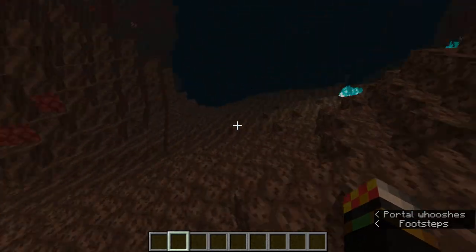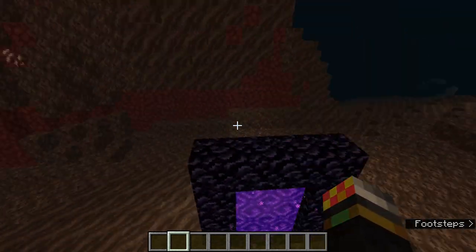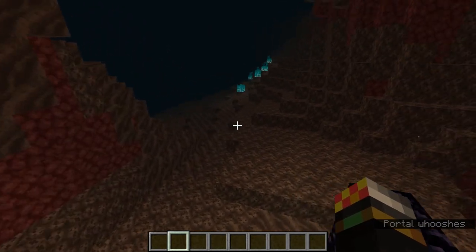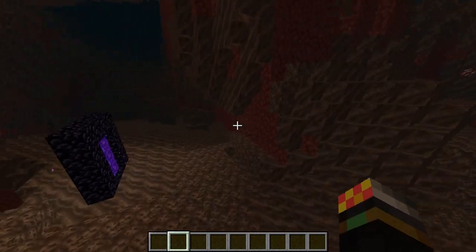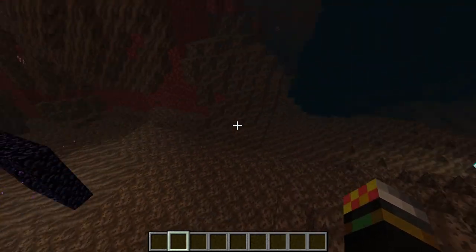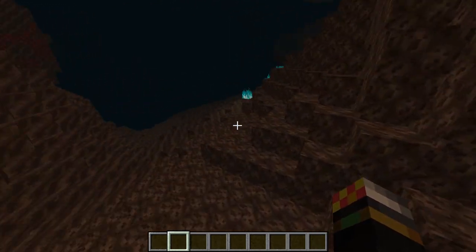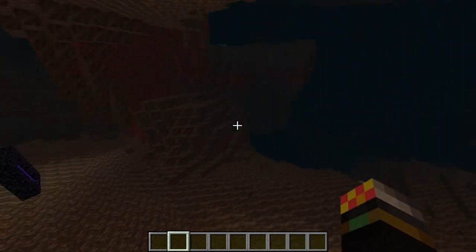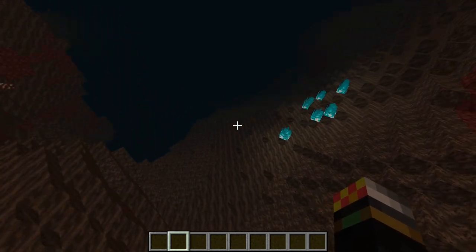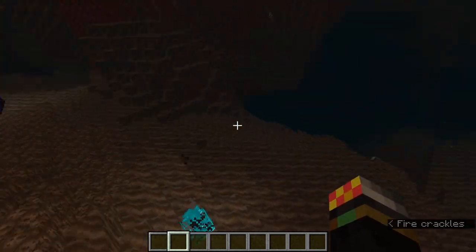Before 1.16, fortresses were generated in lines going north to south, so what you'd do is travel east or west to find a fortress, explore it, and then go north or south to find another one. However, in 1.16 they completely revamped how they spawn. They actually made them spawn more frequently, but there are now rules regarding how to find them.